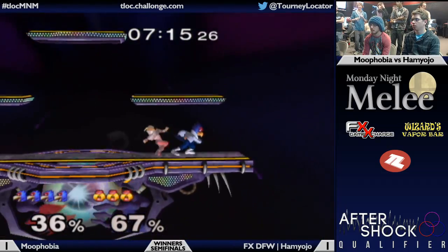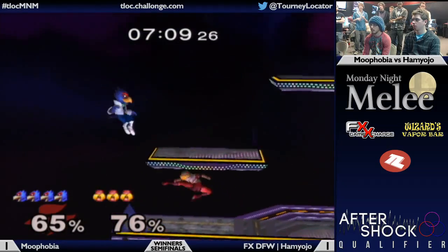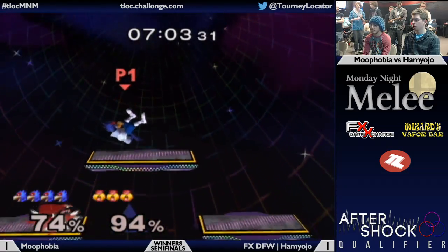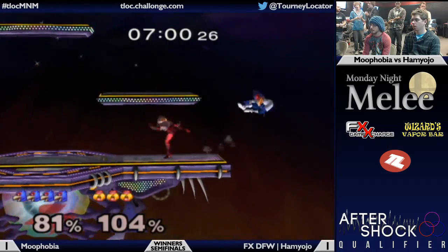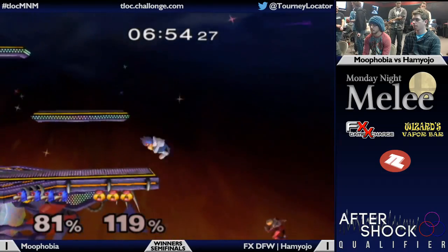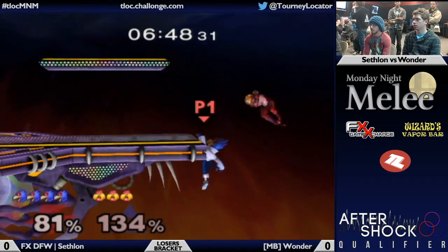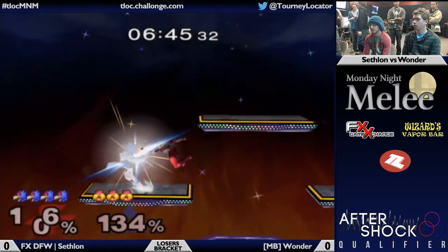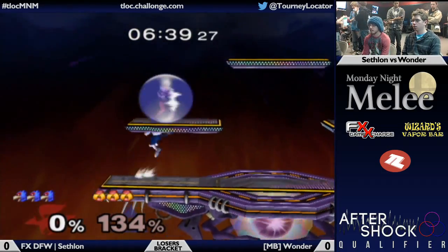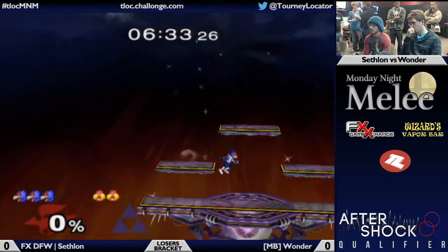Ham Yojo really has to get a gimp, force Muphobia towards the ledge. Delayed wake-up there by Muphobia, just trying to trip up Ham Yojo. Excellent air dodge — he read but did the up-tilt a bit too early. Good power shield by Ham Yojo. I love that jump needle — he knew exactly where he was. Being a little further away from the stage allows more options: now Muphobia has to decide, is Ham Yojo going to the platform, straight to the stage, or the edge? Versus before when he was just low and could only go straight up.